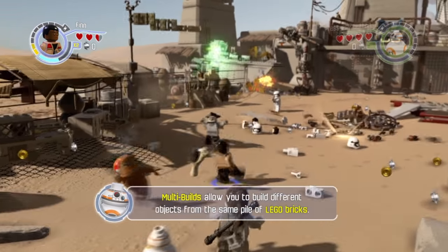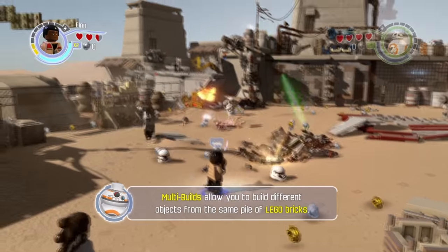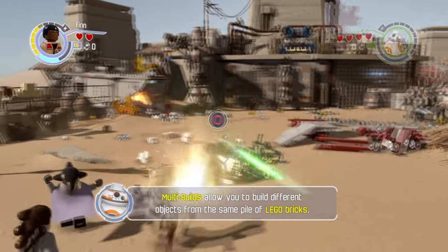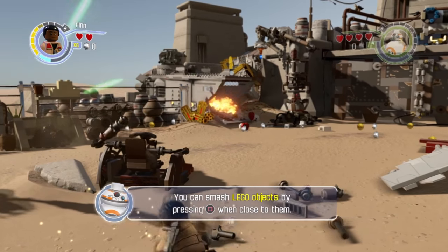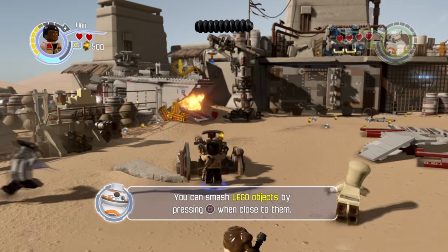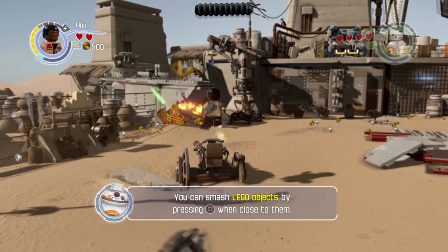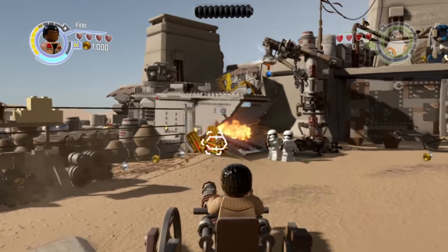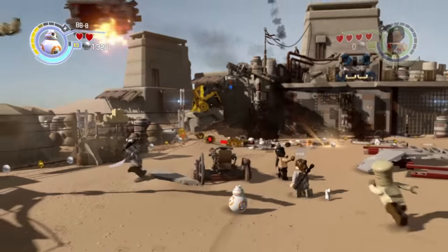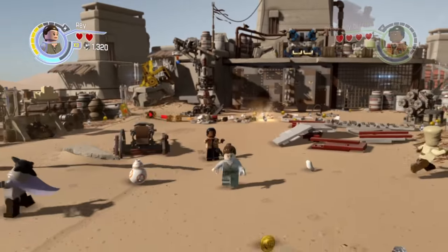You want to follow along as I go — you want to shoot those stormtroopers up ahead, you want to build these Legos to build the turret. You actually don't blow up the ship, you just shoot these tanks and it flies away. Now we're gonna switch over to Rey because we need her to do the glitch.